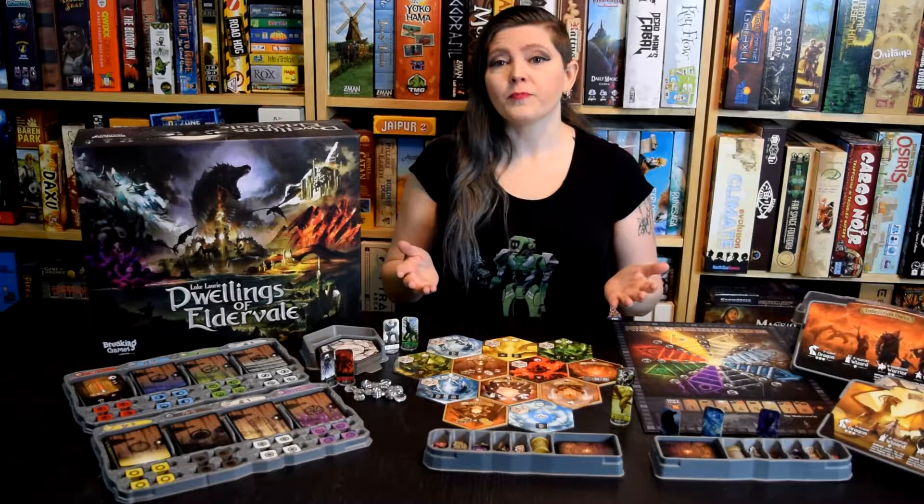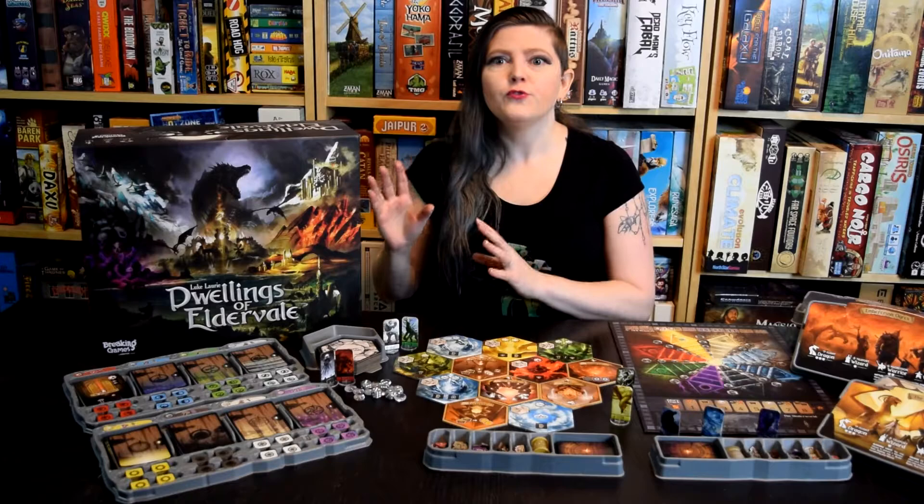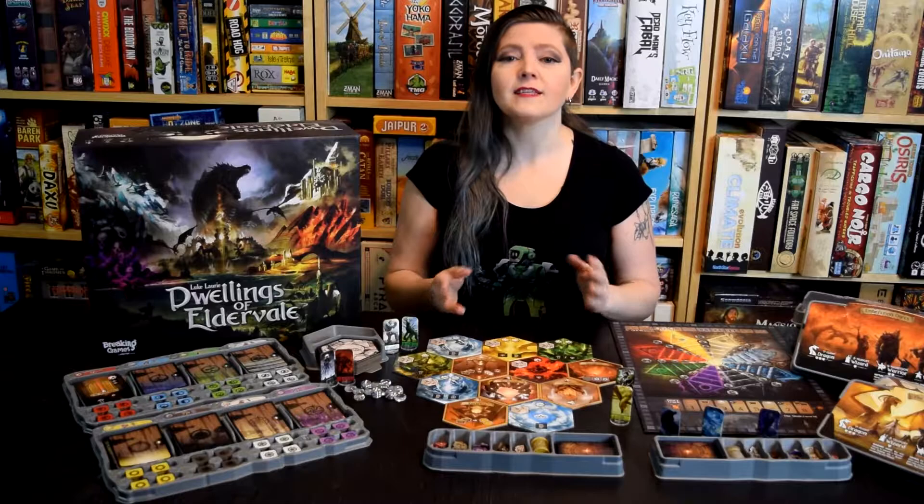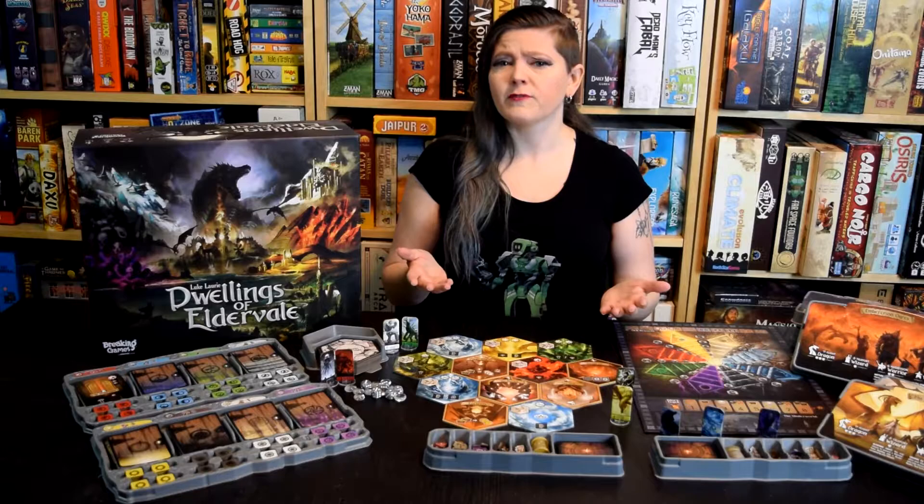Hey folks! Today we're checking out Dwellings of Eldervale, an area control worker placement game from designer Luke Laurie and published by Breaking Games. Within this huge box are the components for up to a 5-way battle for dominance over the modular hex board of Eldervale, including 16 factions, piles of adventure cards, and titanic monsters that roam the land. But does the fun to be found in Dwellings of Eldervale justify this massive package? Let's take a look and see!